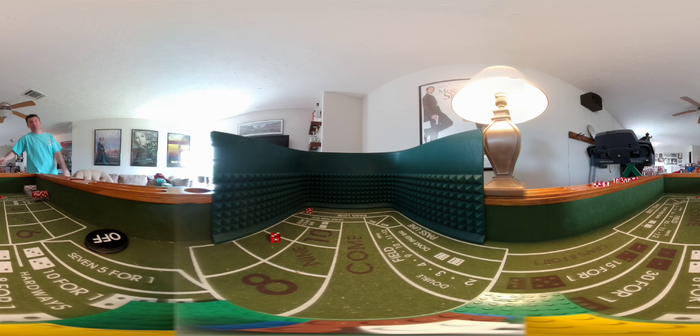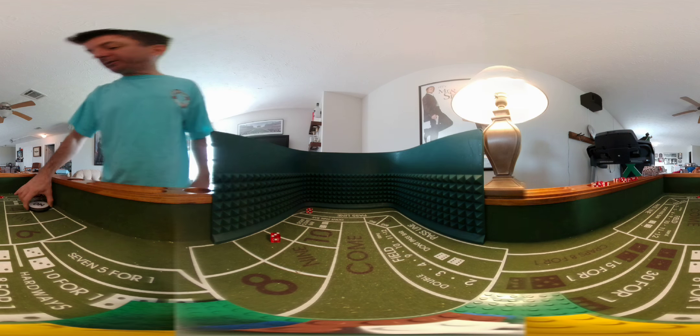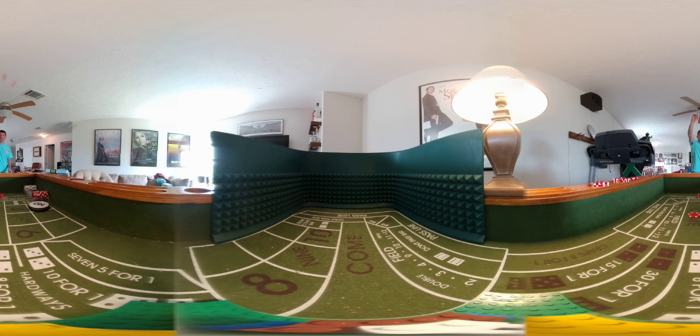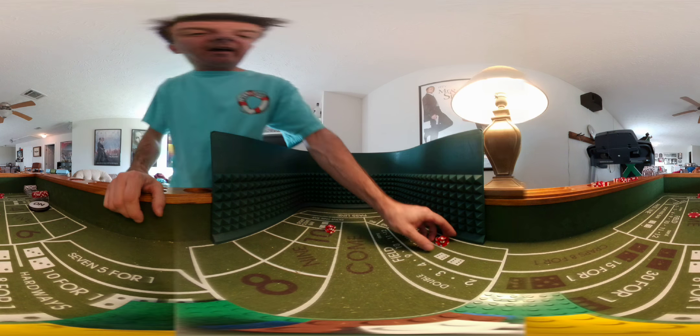Let's establish a good point here. Four — puck slides to the four, put $10 odds behind that. Five on the come — three-one. Five on the come; that's going to slide to our new point after we do this. We're going to switch dice sets to a five on top with a three facing me, four to you, three to me. Two-finger grip with thumb. And try to establish another point.